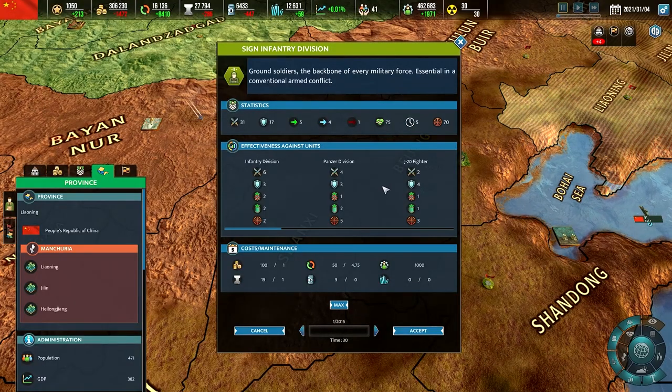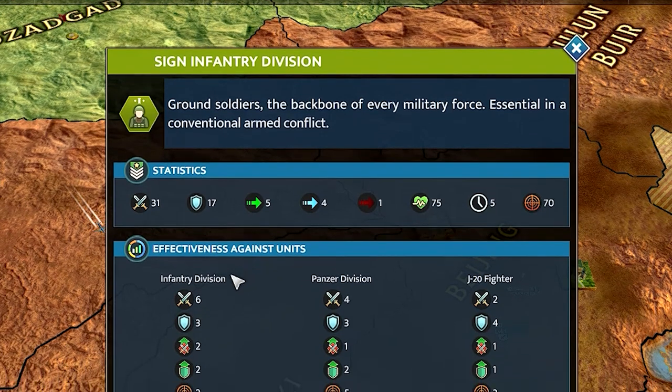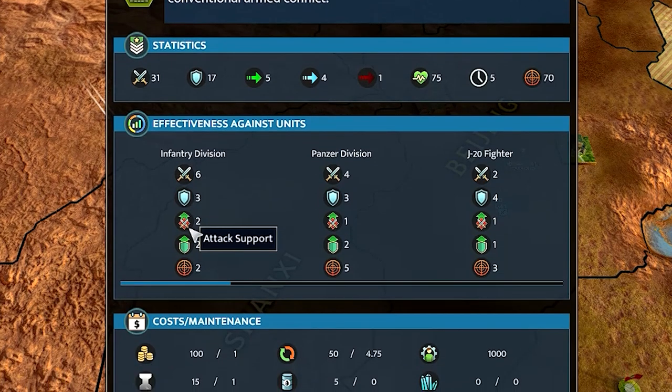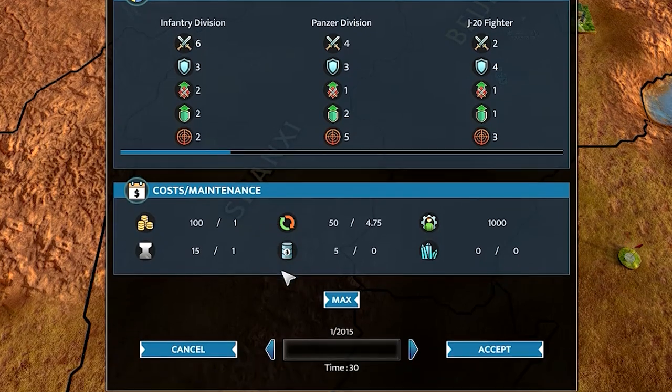The unit recruitment window provides information about combat parameters and costs of each unit type. After the description, basic statistics such as attack power, defense, speed, and HP are listed. Then there are modifiers with other units — unit attack and unit defense symbolize modifiers the unit will have while fighting against the listed type. Support modifiers are active when the unit remains next to the listed allied unit type during a battle, and accuracy increases the chance to hit the enemy over a long distance.